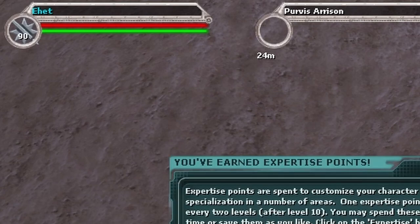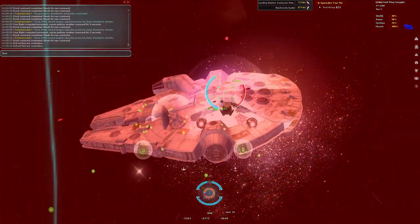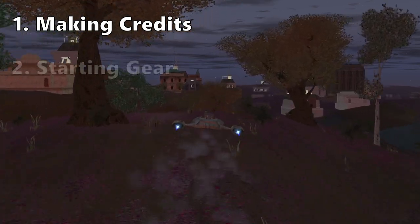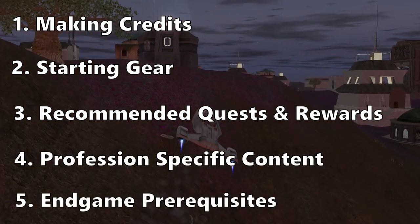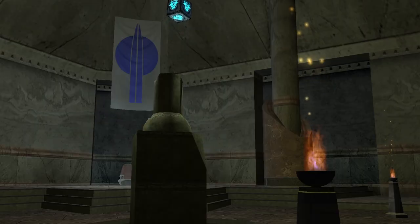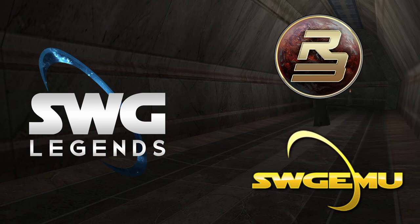Congratulations, you've made it to level 90 in Star Wars Galaxies. So now what? This video will give new and returning players guidance in continuing their story in a galaxy far, far away by briefly covering the following topics: making quick credits to get started, getting gear appropriate for your level, quests and rewards you may want to prioritize, and profession-specific content and prerequisite quests needed to participate in Heroics — also known as Dungeons. Note that this video is specific to the SWG Legends emulator; parts may apply to other emulators, but changes specific to Legends will result in some differences, like the availability and tradability of some items.